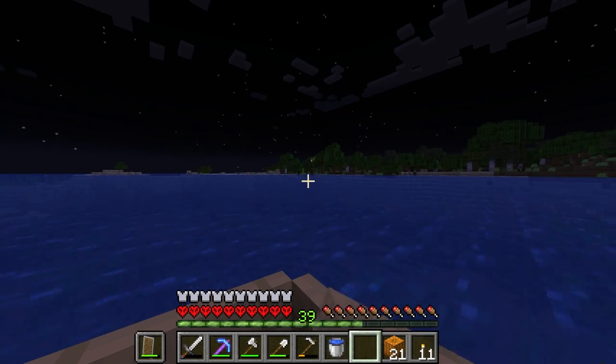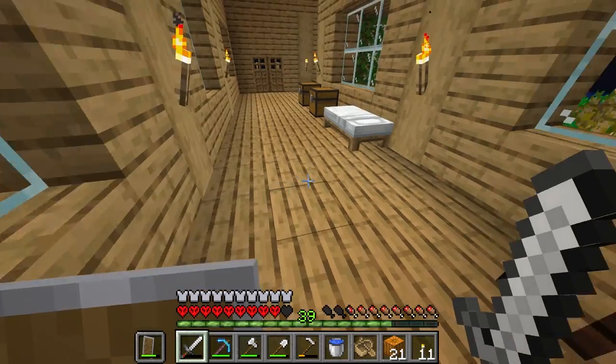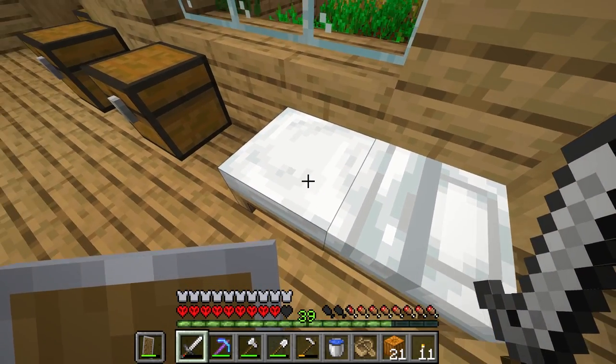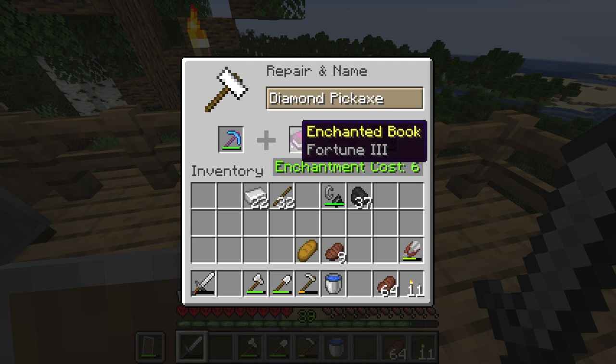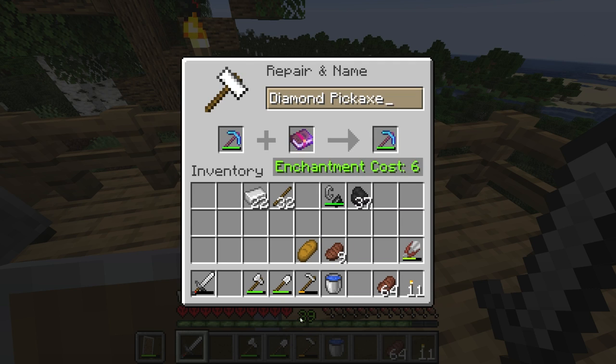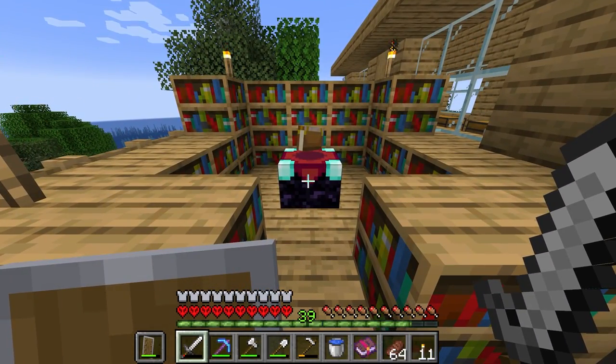I think I might have just caught sight of it in the distance. Home at long last — back home to my own bed. Before I go ahead and enchant my pickaxe with Fortune 3 and add mending, using six of my levels whilst at level 39, I think I'm just going to go ahead and find another two diamonds through strip mining so we can at least make a sword and throw it in the enchanting table, because that is going to be well worth doing.